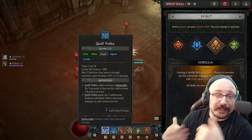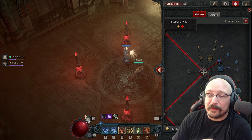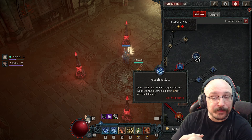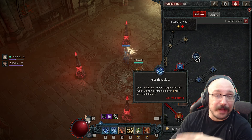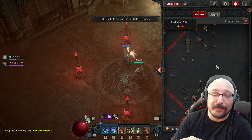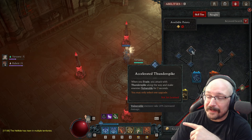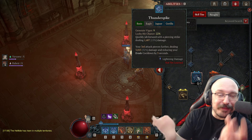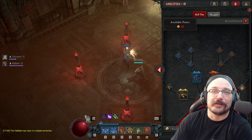You don't even need any particular aspect, and they buffed it on the tree by changing acceleration to give you one additional evade charge. With this you can pick up three additional free evade charges regardless of what's on your boots. Every third evade we also cast Thunder Spike from evading, which reduces our evade cooldown by five seconds — so every three evades gets one free, and it's just incredible insane damage.